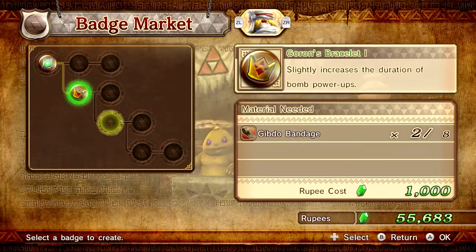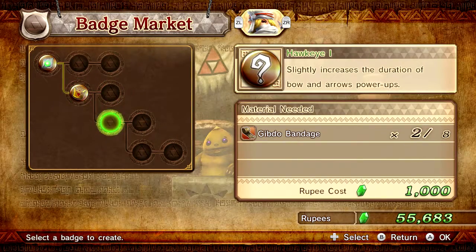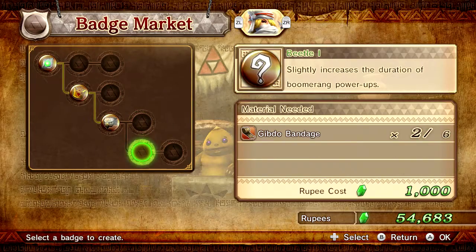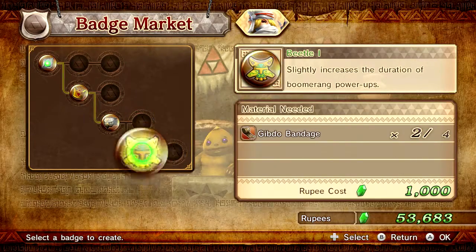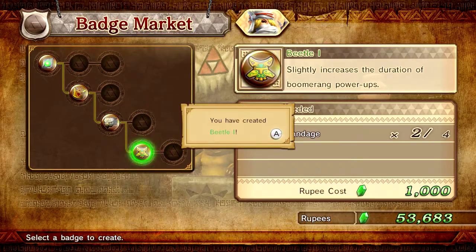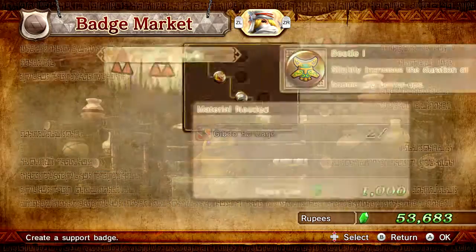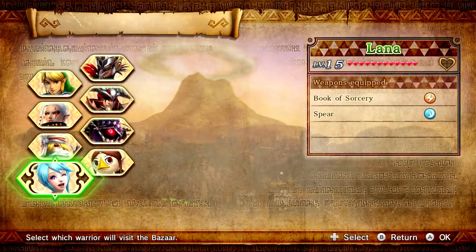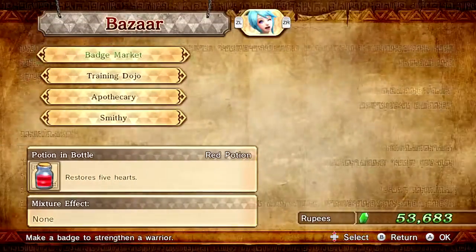Ooh, I can make another one now - Hawkeye! Slightly increase the duration of bow and arrow. Yes, I'll do that. Ooh, I can do another one - increase the duration of boomerang power-ups. Yes! Oh, that's the friggin' beetle thing from Skyward Sword. That thing is awesome. I think I gave it a name - that video's not out yet, so you guys will see that soon.